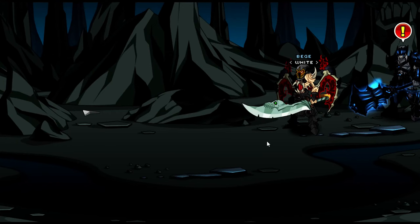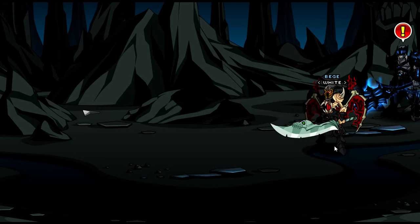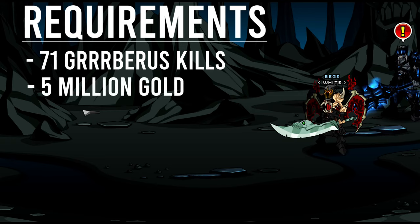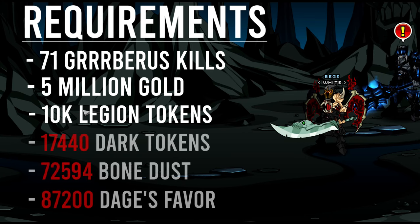Oh, you get it from the underworld. Maybe once I'm here I'll just quickly get the set to go along with it. Let's see what this guy wants in return — looks like there are only six major requirements. Okay, so you need to kill Gerbera 71 times — can do that with my eyes closed. 5 million gold? A couple slime staffs from Green Guard and I'm good to go. 10,000 legion tokens? Well, I guess we found the challenging part. But not too bad, honestly. The rest of the stuff is probably just extra stuff.